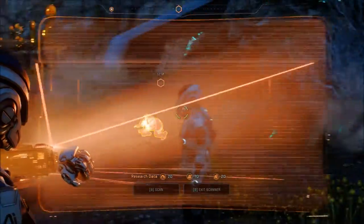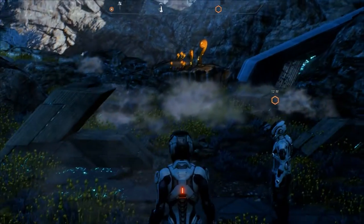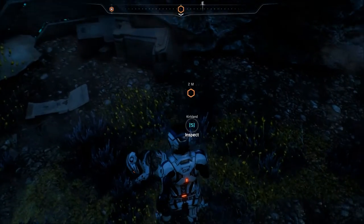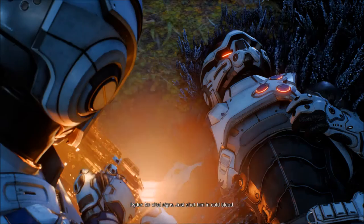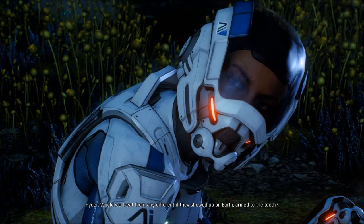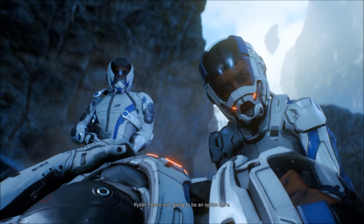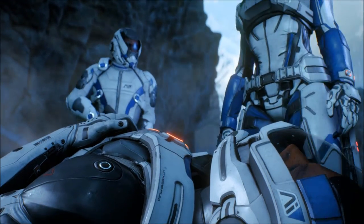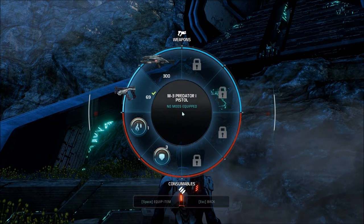You definitely need to be scanning anything and everything. Kirkland — poor guy. No vital signs. Just shot him in cold blood; he was trying to surrender. Why kill him? Would we treat them any different if they showed up on Earth armed to the teeth? Maybe not. Peace isn't going to be an option here. We'll come back for his body once we find the others. Oh, we got his weapon.